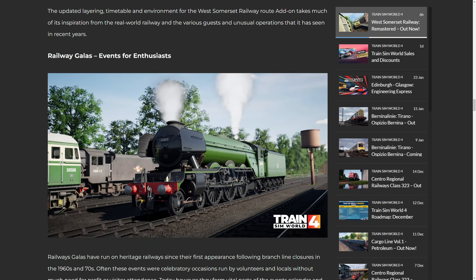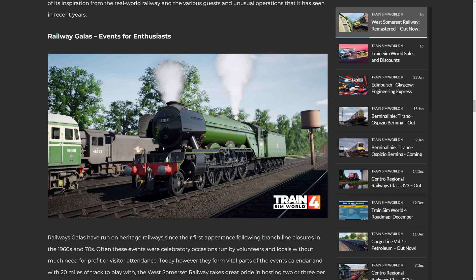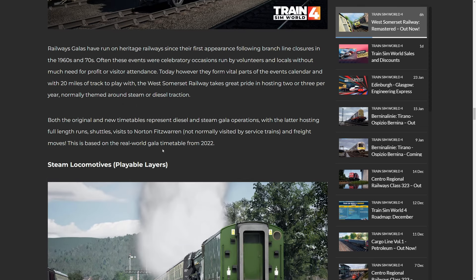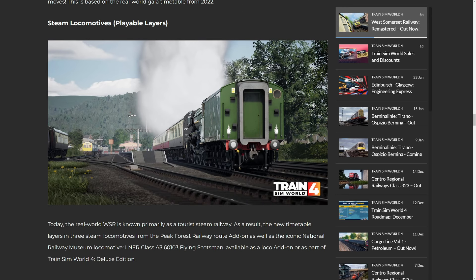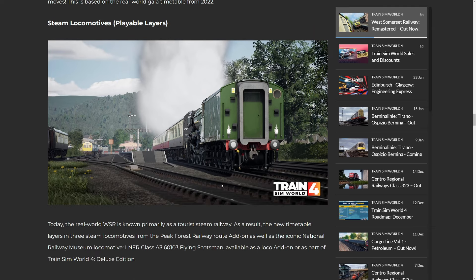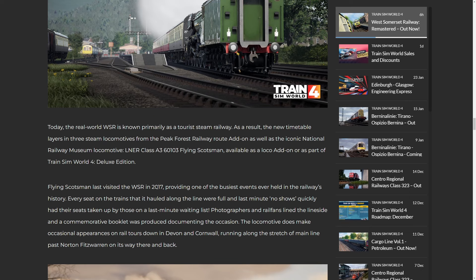My God, doesn't it look good now? We've got the contrast, we've got the Flying Scotsman, we've got a 33 there, the ATF. This is what we absolutely wanted to see for quite some time — having this Steam Gala because it really was missing. You can see the Scotsman actually tender first, which is something a little bit different that you don't necessarily do with the Scotsman on the East Coast mainline. Using that loco in a slightly different role is great to see. Flying Scotsman last visited West Somerset Railway in 2017.